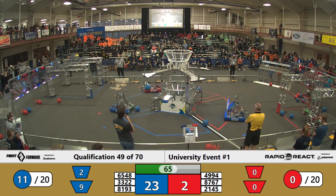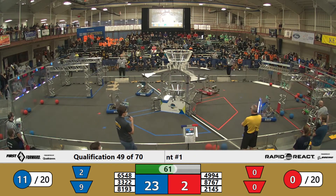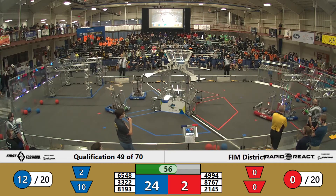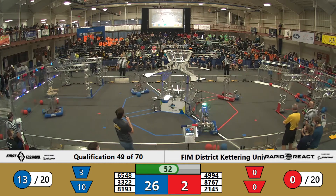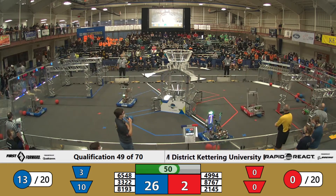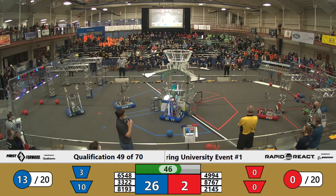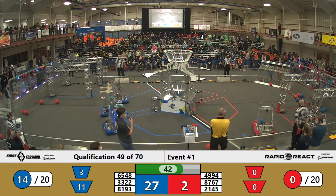There's a bounce out by the 81-93 machine. Kingston is all the way up on the upper rung — can they make the traversal? There's another upper hub score for 81-93. Kingston made it all the way to the traversal rung. Hazmat are on the middle rung — there's a ranking point for the red alliance.